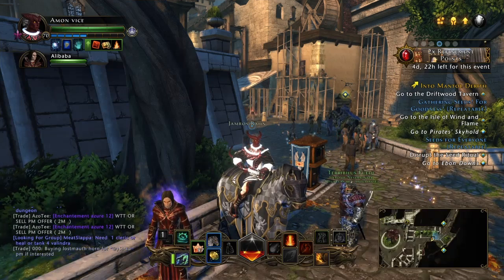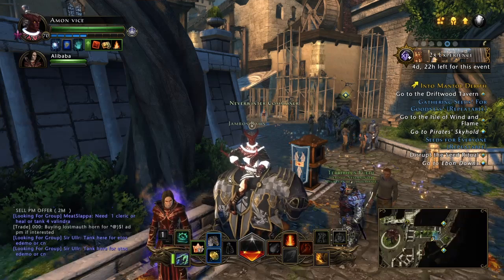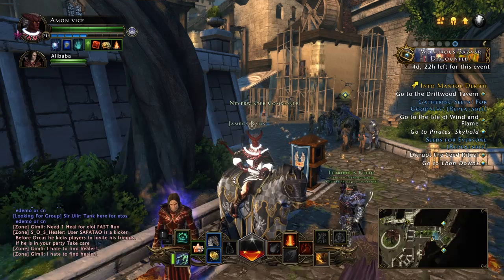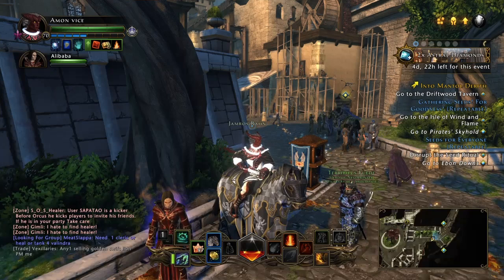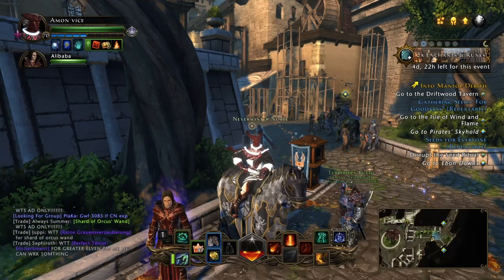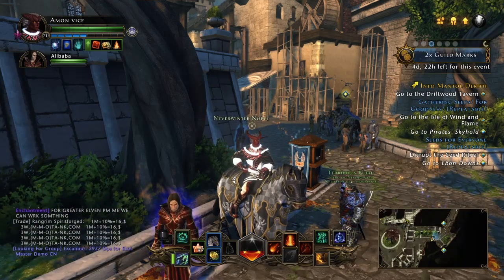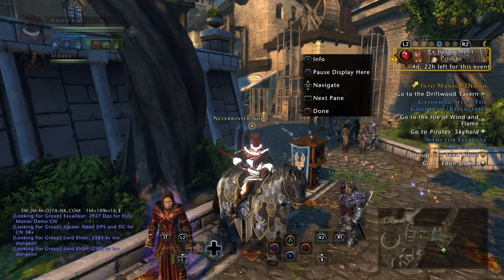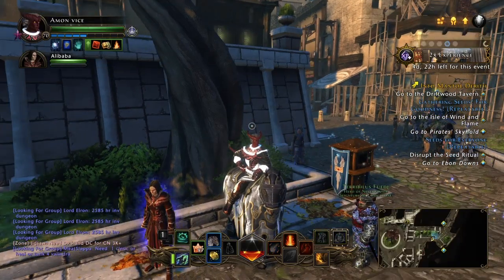I've covered dread ring dungeons in several videos — Dread Spire, Death Forge, and Phantom Fortress. All of these are amazing; they all give marks of power, marks of stability, marks of union, lesser marks, and greater marks. As we know, these sell for great prices — anywhere from 10,000 astral diamonds each at the lowest point, or I've seen them go all the way up to 25 to 30k each.